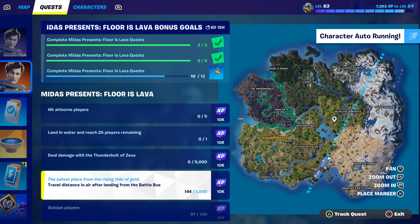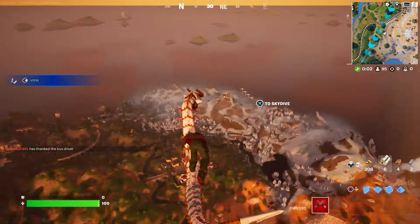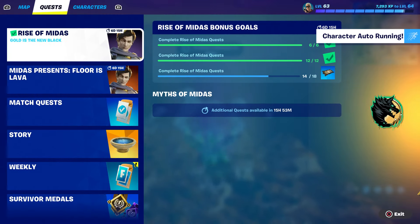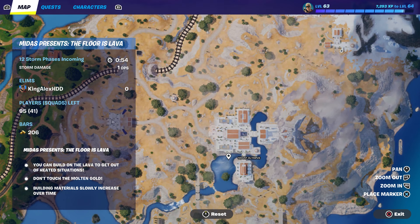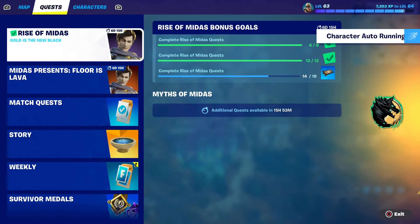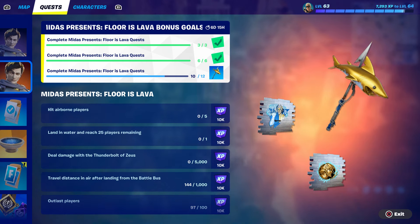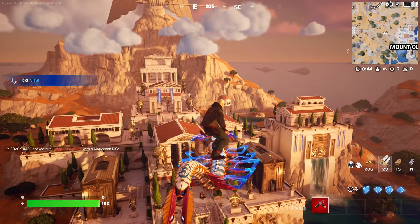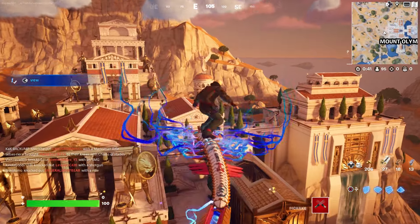I'm going to show you some of the challenges. Everybody goes to the Olympus area when it comes up. The floor is lava, and by the way guys, you've got to do this on Floor is Lava to complete this challenge so you can basically get the Midas pickaxe. If you guys haven't gotten it, go get the Midas pickaxe — there are going to be a lot of players here.